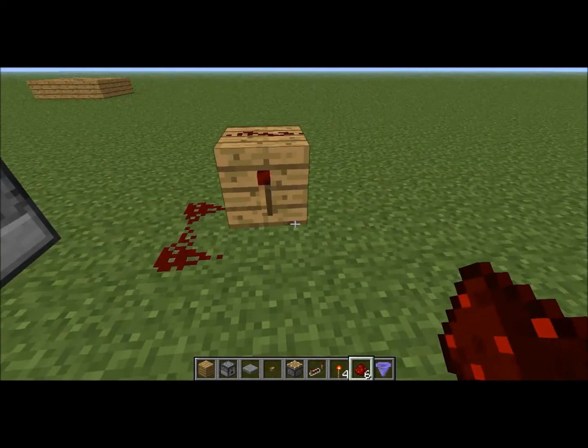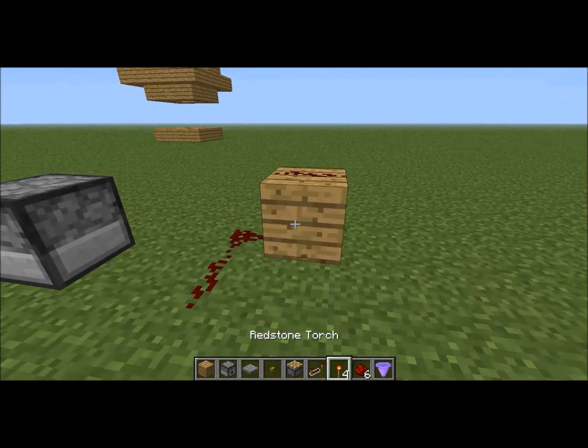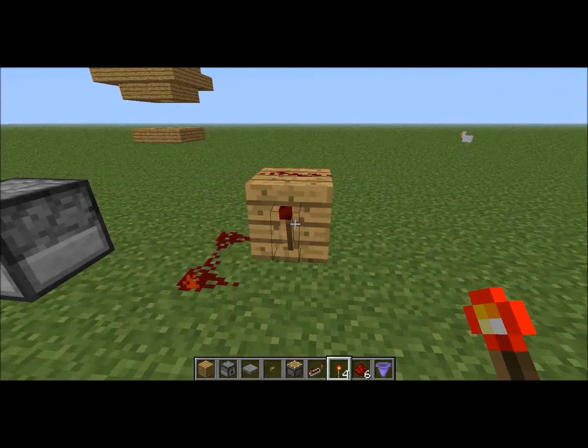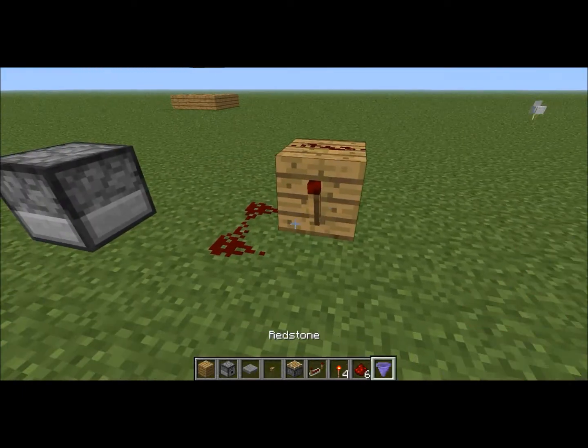Basically it creates a random pulse in Minecraft. This is a paradox — the torch is turning itself off, which lets itself turn back on and turns itself off again. And this will randomly tick on and off, so this will keep going randomly forever.